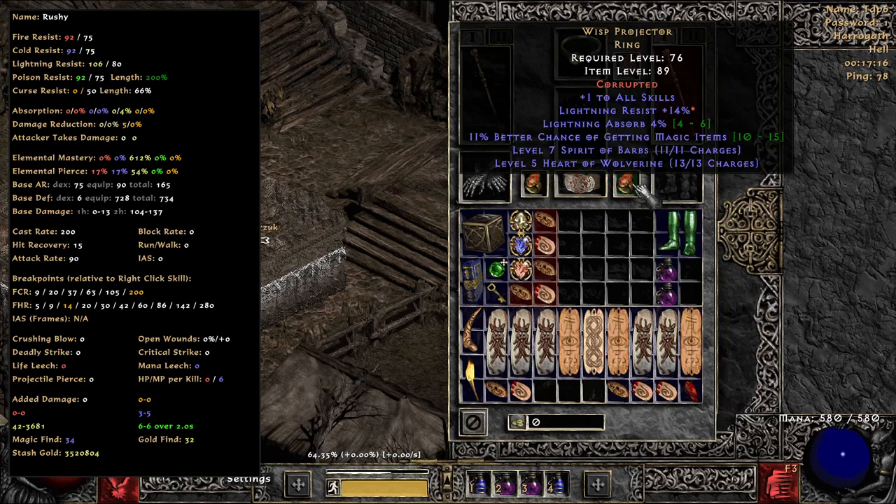I did get a Wisp ring, but it ended up coming across very late in the season. So it is what it is — I didn't trade around, I didn't do anything. Stone of Jordan with mana after each kill would be ideal to me. I'm running a weird kind of — maybe I run an energy shield, maybe I don't — it only cost me 1 point build.